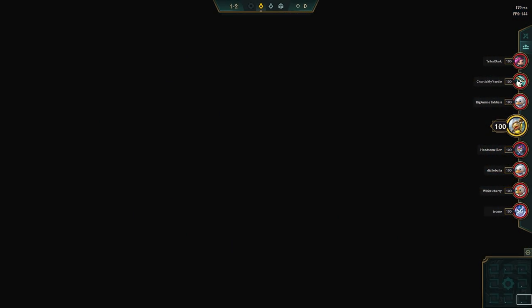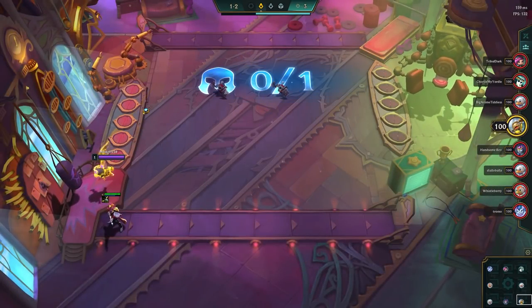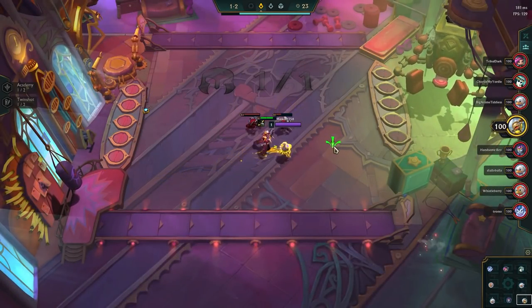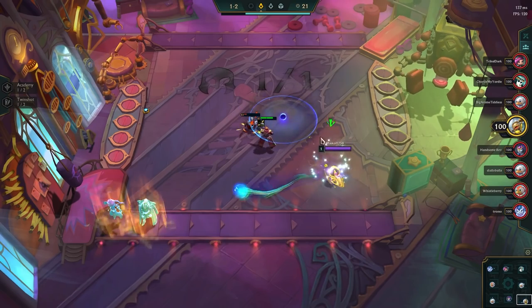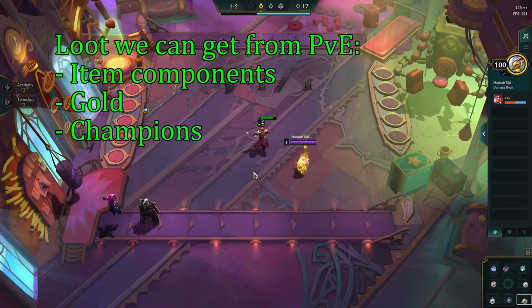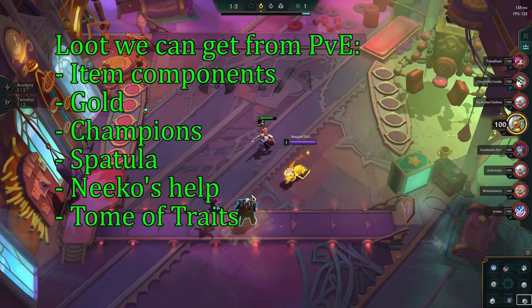After the starting carousel, we come to Stage 1. This entire stage is player versus environment rounds, also known as PvE. The units we are fighting here will drop orbs that contain item components, gold, champions, and sometimes rare loot like Spatula, Nico's Help, or Tome of Traits.